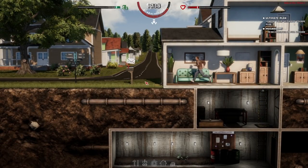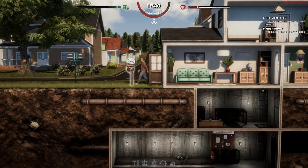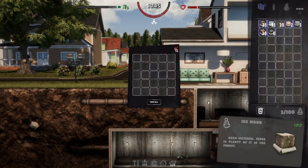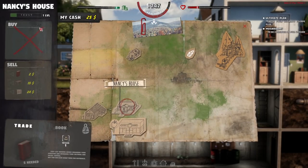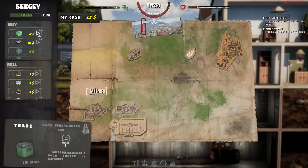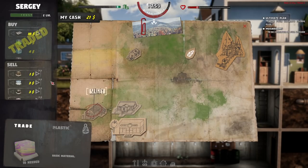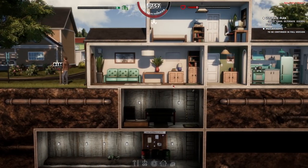We need about 32 money — or actually we're a lot closer than I thought. Although you can only buy so much per day, I'll just buy that right now.